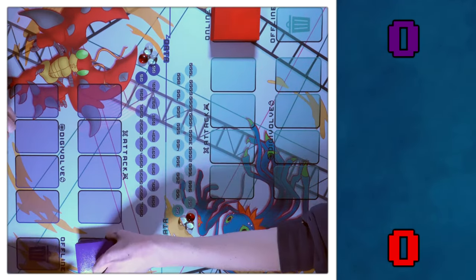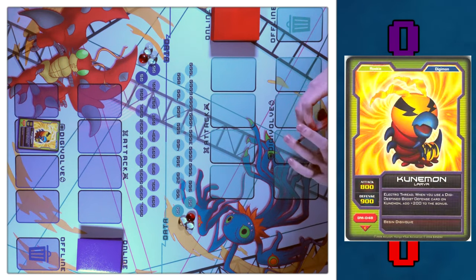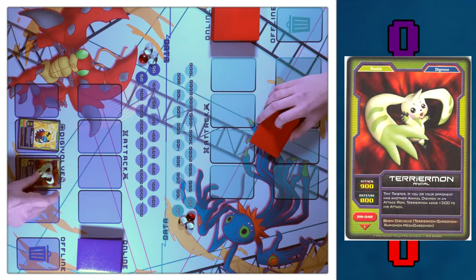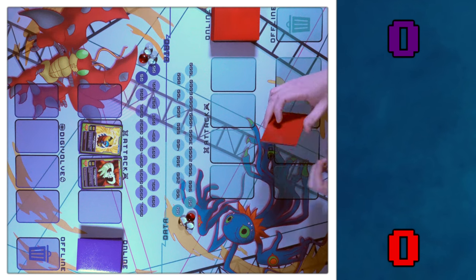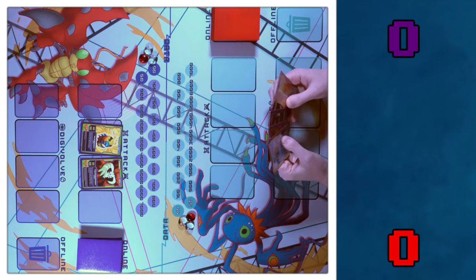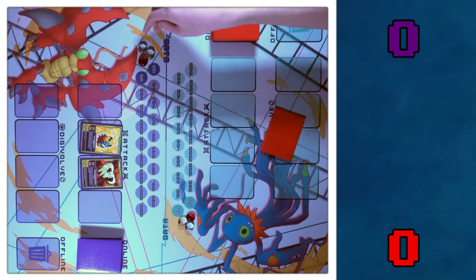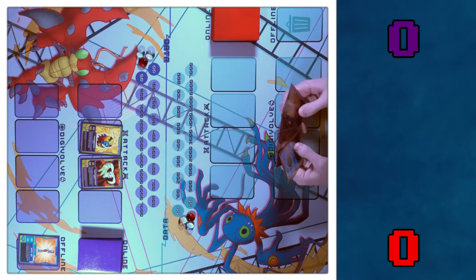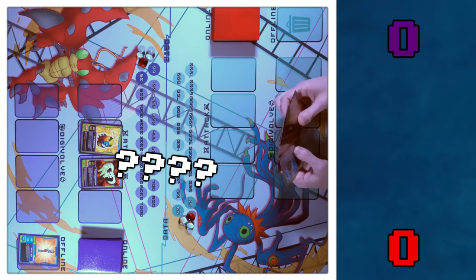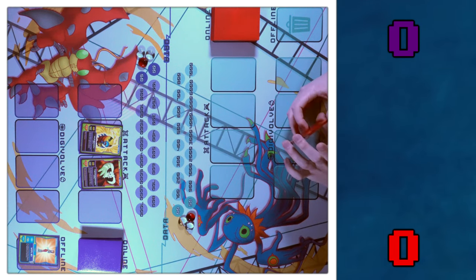I'm going to go first this time. Draw phase. I'm going to bring online Coronamon and Terriermon. Move them both up. Go to battle phase — can't do battle phase, it's turn one. Go to my discard phase. I'm going to discard Yolei and draw one.